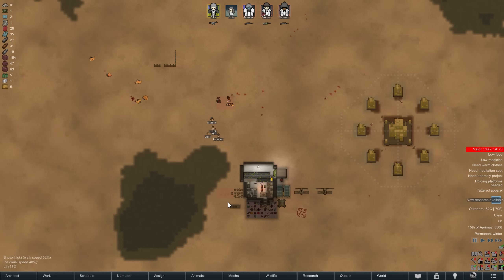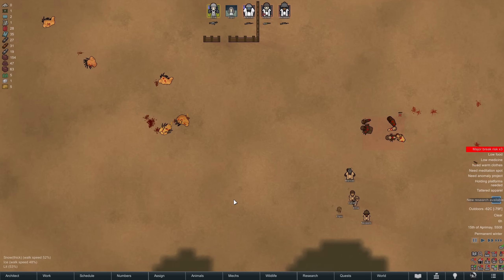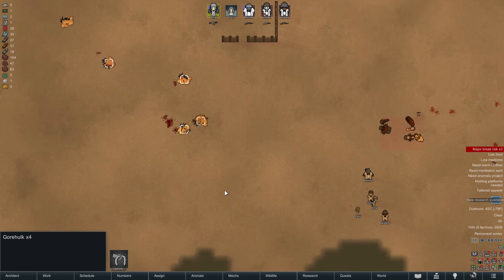Hey there and welcome back to RimWorld. My name is Pete and today we complete the third episode of our RimWorld Anomaly Sea Ice Challenge with the transhumanist Paragons of Pandroth. Last time we left off, after losing our elephants but gaining some much needed food, we also turned Vulek into a Mechanator, and at the end of the episode we were attacked by these Gore Hulks.